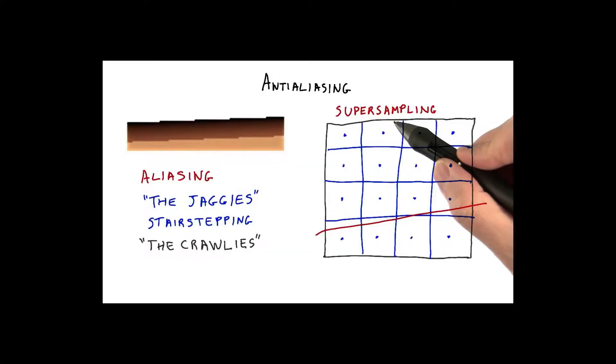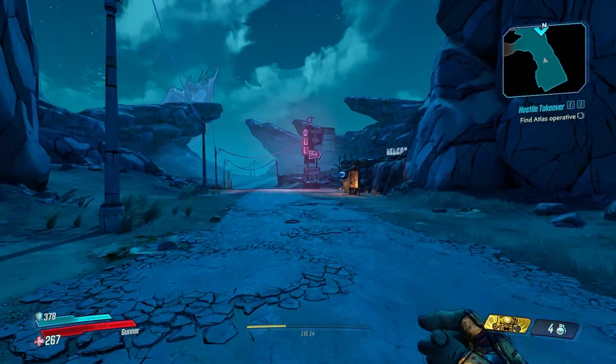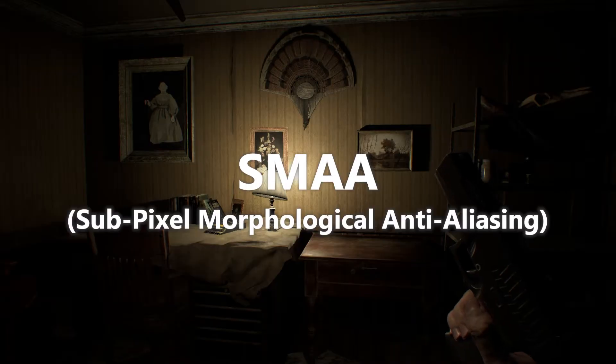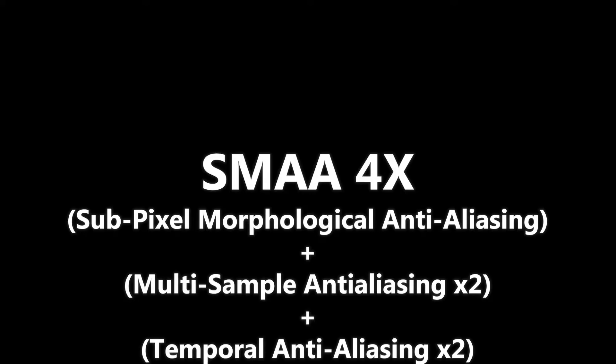Which they've labelled in probably the most autistic ways possible. Let's start with FXAA — Fast Approximate Anti-Aliasing. Don't know why the X means Approximate. What do you think TAA stands for? That's Temporal Anti-Aliasing. But what about SMAA? That's Subpixel Morphological Anti-Aliasing. And then MSAA — which is the exact same as the last one but with just the two first letters switched around? Well don't get them confused, that's Multi-Sample Anti-Aliasing. Last one: what's SMAA4X? That's Subpixel Morphological Anti-Aliasing plus Multi-Sample Anti-Aliasing times 2 plus Temporal Anti-Aliasing times 2. Yup.